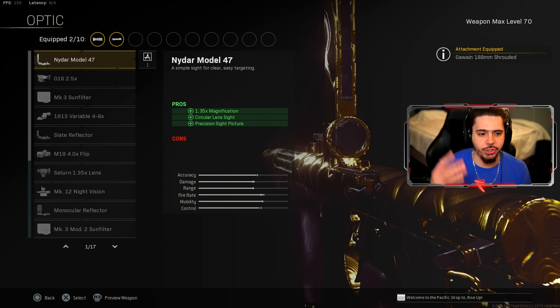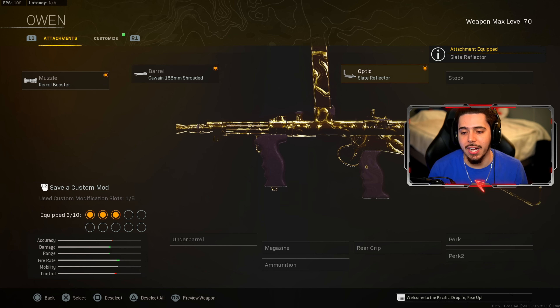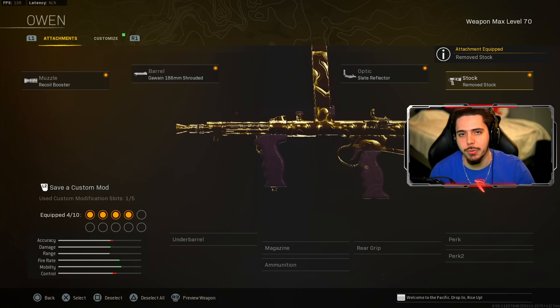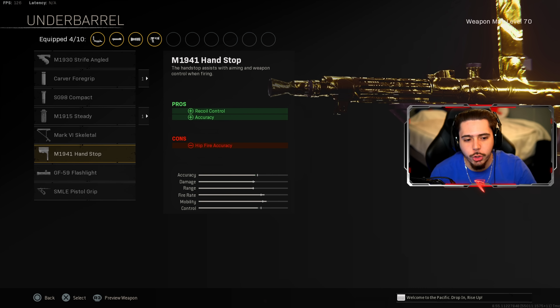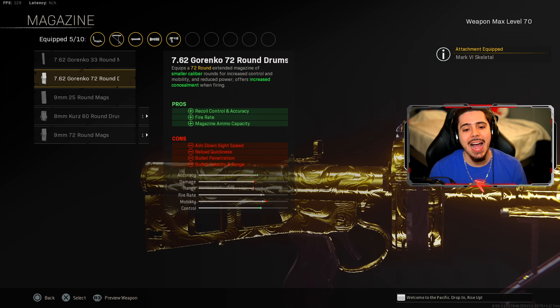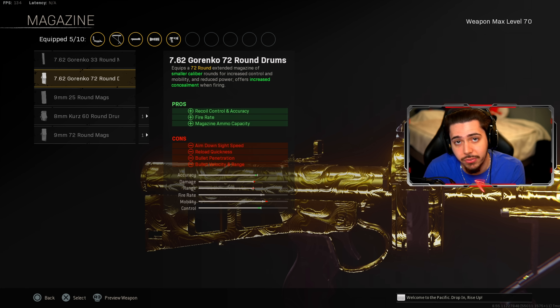For the optic, two ways of going — you could do the Nidar model or the slate reflector, which is what's on the floor loot Owen Gun. I'll just rock the slate reflector for the loadout. For my stock, I went with remove stock. The mobility is rough, so to maximize your mobility, remove stock gives you pure speed. If you're not rocking remove stock, your Owen Gun is going to be very slow. For the underbarrel, you can rock the M1941 handstop, but I personally don't mind the recoil, so I like to rock the skeletal underbarrel — the ADS is cracked when you have this on. For the magazine, I have on the 7.62 Gorenko 70 round drum — you get recoil control and accuracy, completely fixing the recoil, plus another increase in fire rate so this thing is shooting really, really fast.